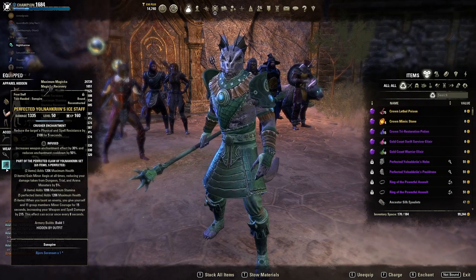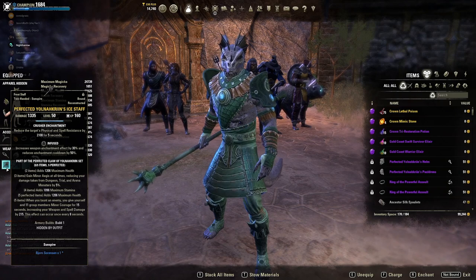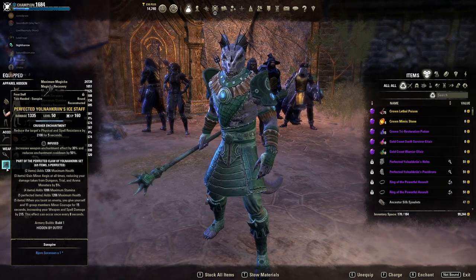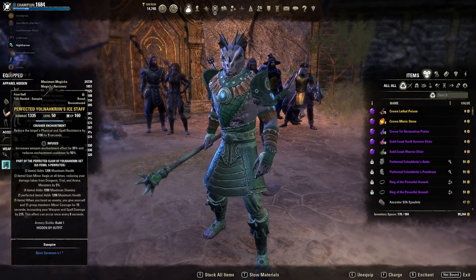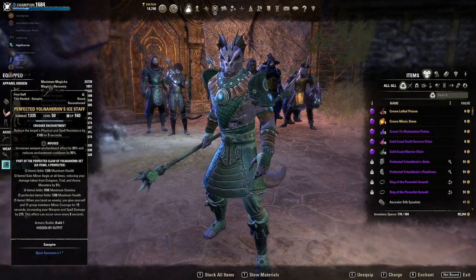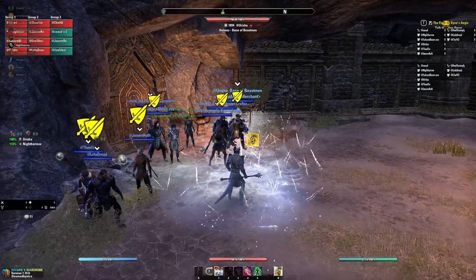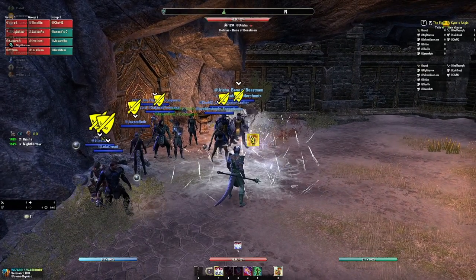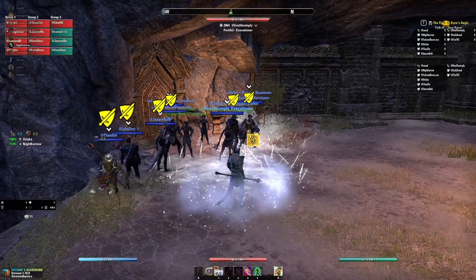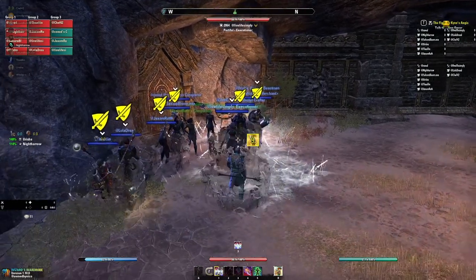Typically we run a two-handed weapon with the infused trait and a crusher enchant. The crusher enchant reduces an opponent's physical and spell resistance - with infused, by 2100. It only lasts for about five seconds, but with infused it reduces the enchantment cooldown so we can keep it up pretty much 100% of the time. The wall of elements looks great as a big AOE, but the crusher enchant actually only procs on one target. So this is most important on boss fights and less important on trash pulls. That's why we want to keep that down at all times.